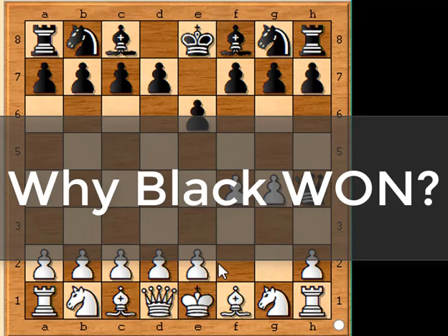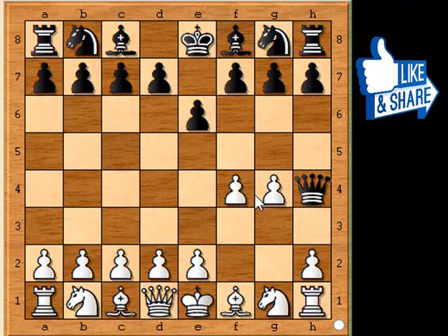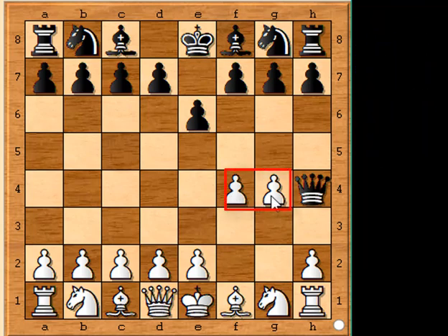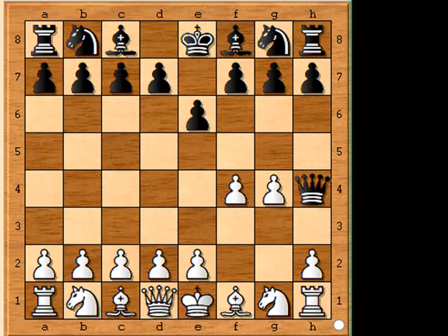Now, let us look at the strategy by which black won. White left his king really exposed following 2 bad moves with his pawns, making it easy for black to capitalize on the mistake. Of course, you can't make white play these 2 bad moves, and a great chess player would never play this way. But if you ever find yourself playing against an opponent who does that, you'll know what to do.